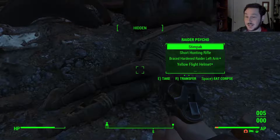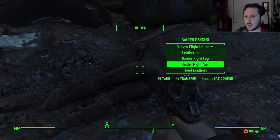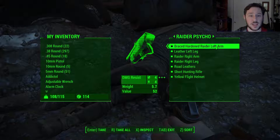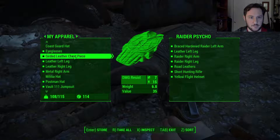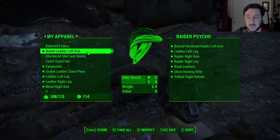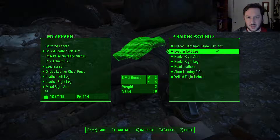Bottle cap. Rounds — those are sniper rounds. Braced hardened raider left arm. Yellow flight helmet. Dammit. How much does this weigh? Four damage resistance, left arm. The mods on that might be better than our current left arm. Leather — boiled leather left arm. It's better, rate 2.4, but it does weigh a lot more. I don't want the raider left arm; I'd rather mod up.